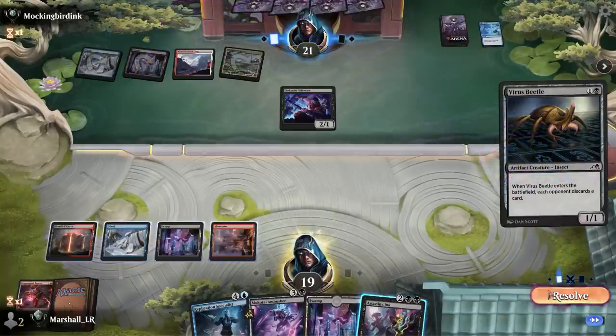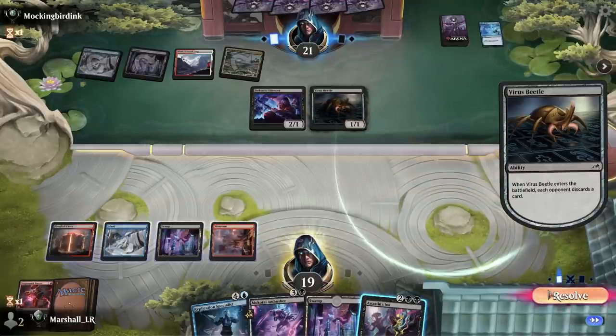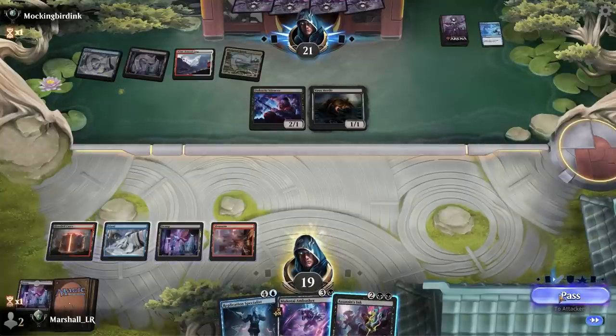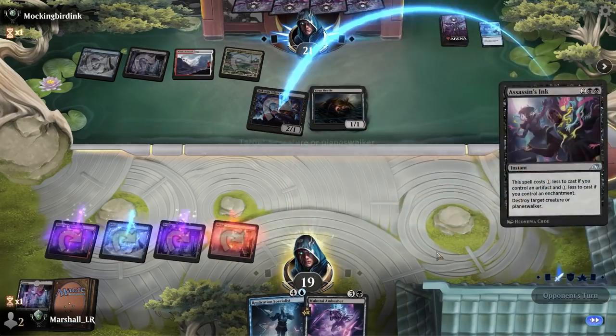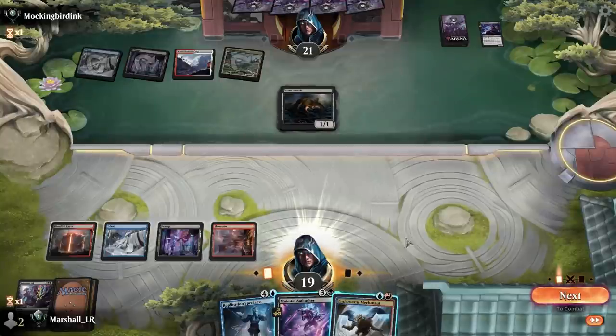That's really annoying. I'm just going to ditch the Swamp here and use Assassin's Ink on the Silencer. Then I hope to get a land — okay, not quite. This isn't a bad draw though.